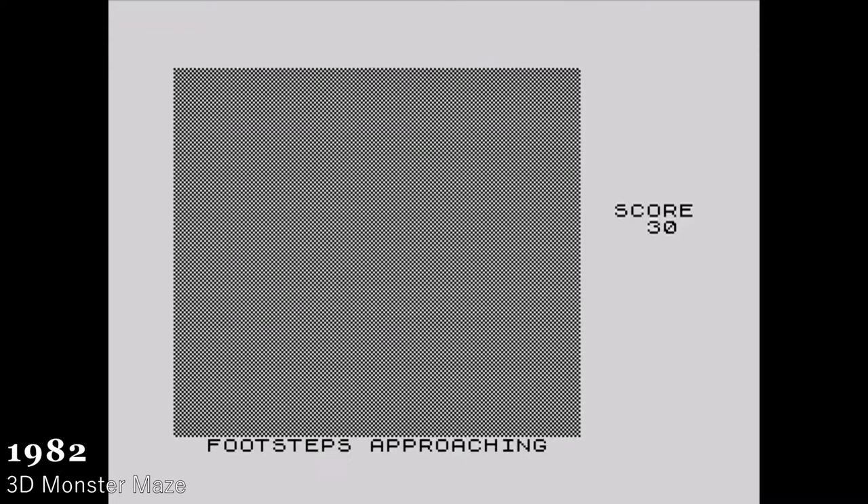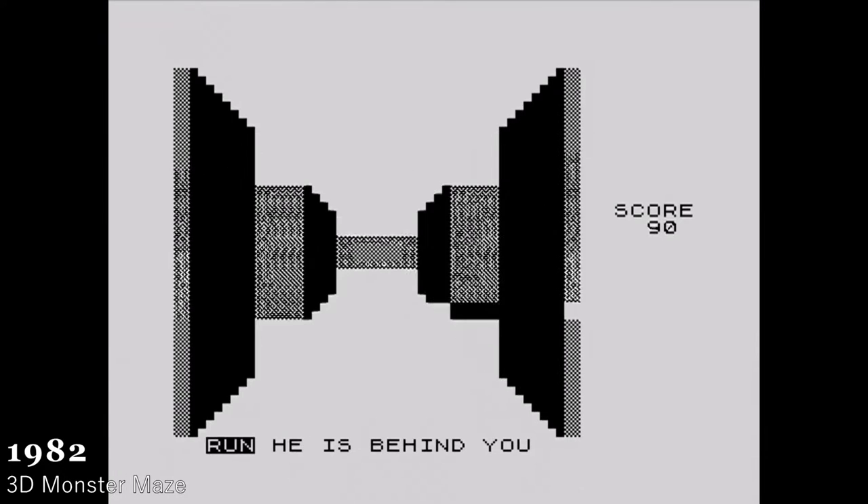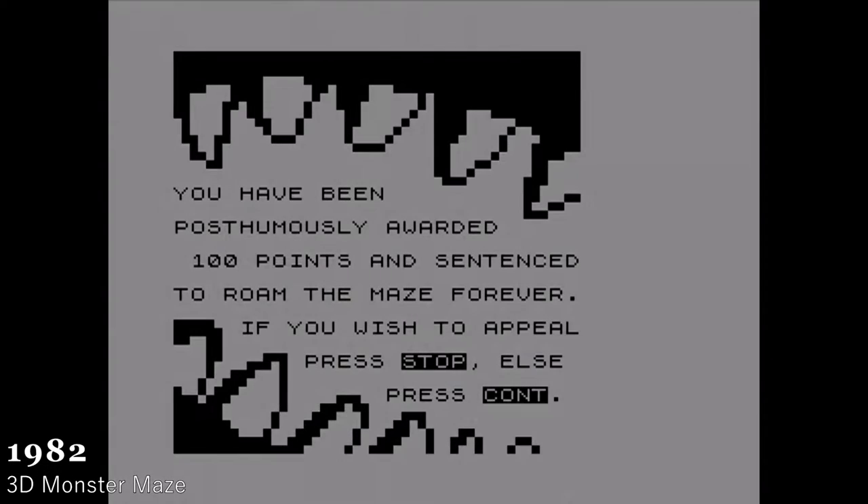The first game is called 3D Monster Maze, and it has a T-Rex chasing you throughout a maze. When you are running through this maze, there are prompts of text which alert you to where the T-Rex is. This was one of the first games, if not the first game, to pilot the idea that something's chasing you, and you have to overcome it by defeating the game.